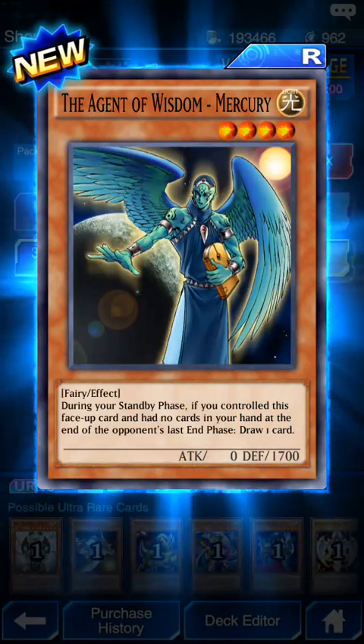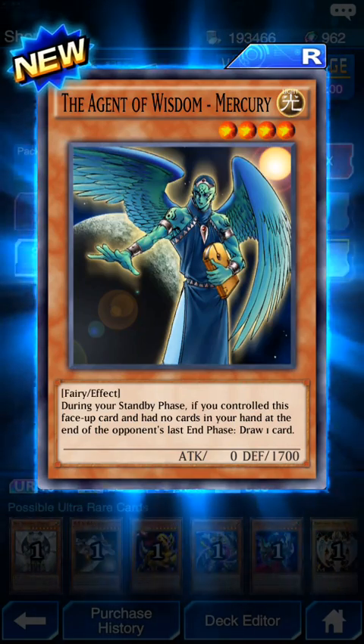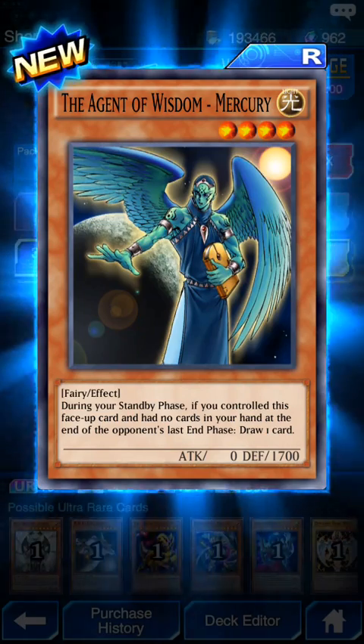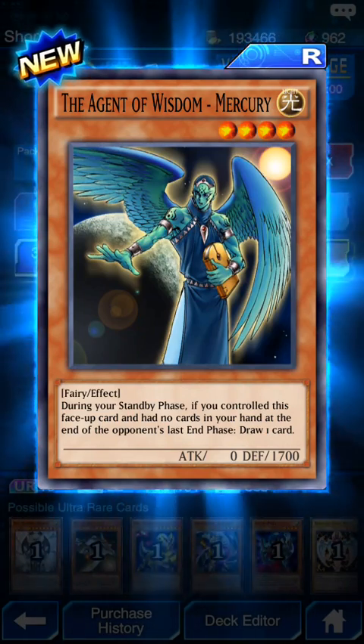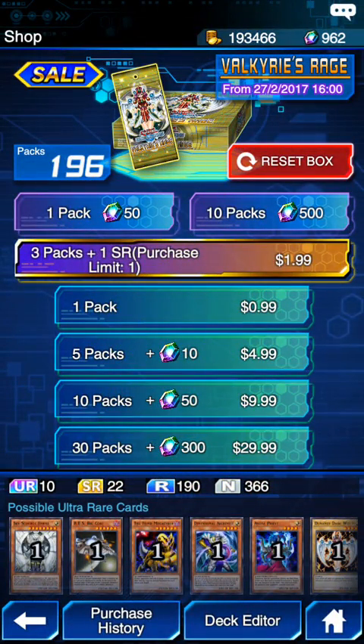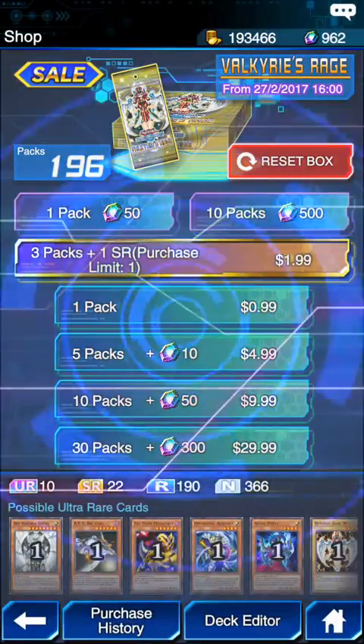Ooh, The Agent of Wisdom - Mercury: during your standby phase, if you control this face-up card and no cards are in your hand, your opponent draws a card. Okay. Alright, we're gonna go all in for 10 right now - boom!